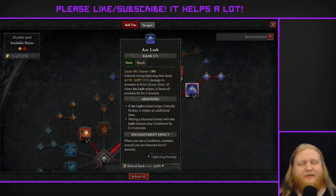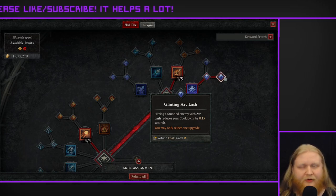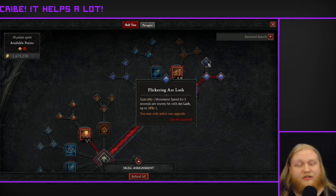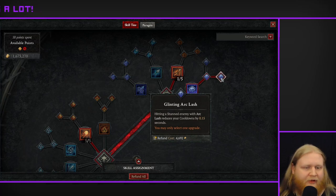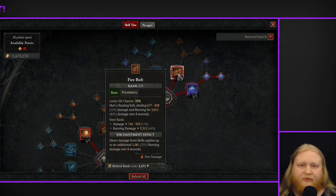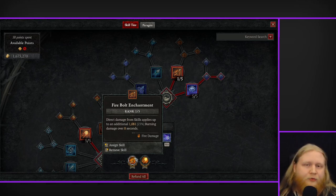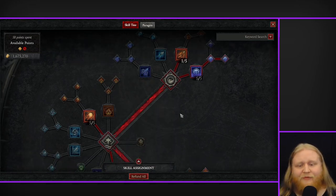Arc Lash is obviously our main skill — five points in this, and then out to Glinting Arc Lash. The cooldown reduction here is just too good to pass up. Flickering Arc Lash can be good in the early game but switch over to Glinting pretty quickly because you really want that cooldown reduction. Firebolt is literally just there to activate the enchantment, which is only there to get access to lines such as damage to burning enemies and reduce damage taken from burning enemies — very easy to get those lines on the Paragon board.